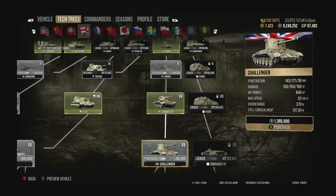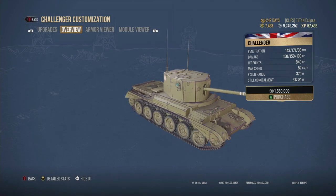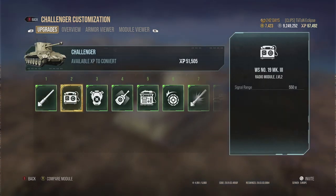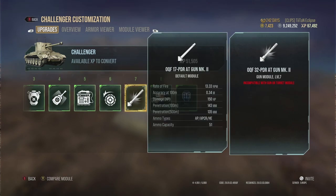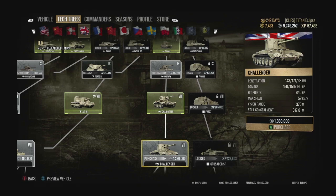The first tank we're looking at is the Challenger, the tier 7 tank destroyer from the British line. I think this tank gets so left behind in terms of which is the best tank at tier 7, but I think it's genuinely one of the better ones in the game. Yes, it may not have the most alpha damage, but it has the accuracy, the mobility, and the ability to spot opponents.